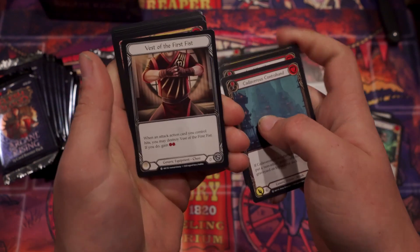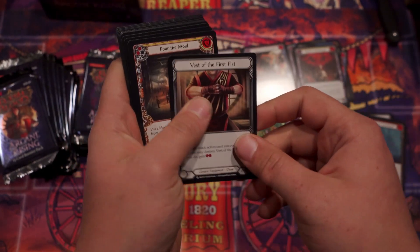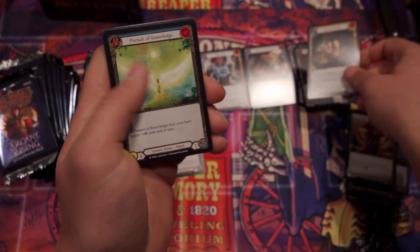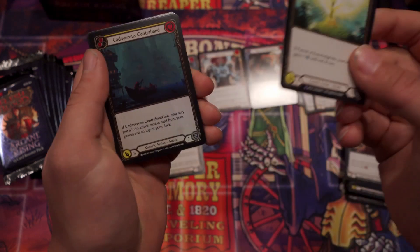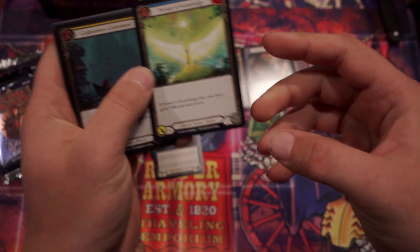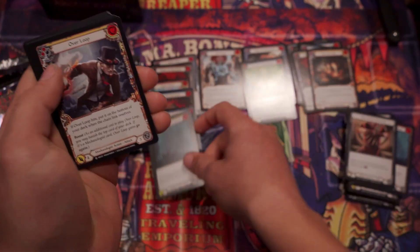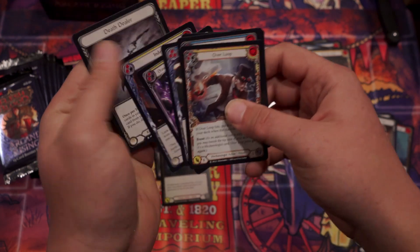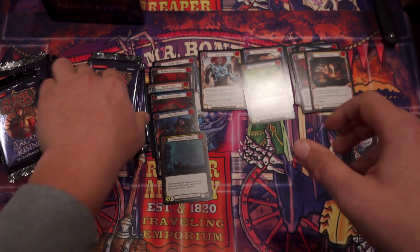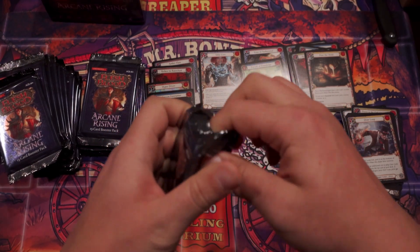I did buy a bunch of Rainbow Foil Majestics out of Crew, and there looks like there's some good Ranger cards in there. Definitely got some support. Best of the First Fist — nobody got excited. Not good, guys. For the Mold. Pursuit of Knowledge — another Super! That's cool. Sometimes it hits your hero. That's actually a pretty decent card.